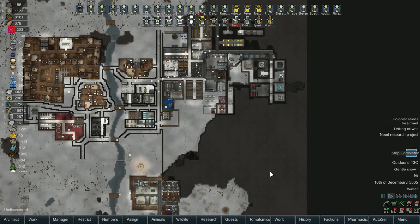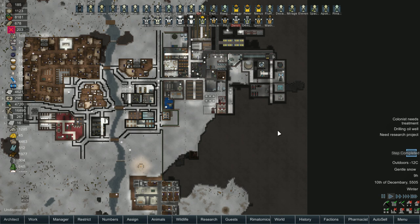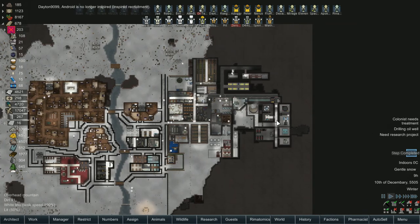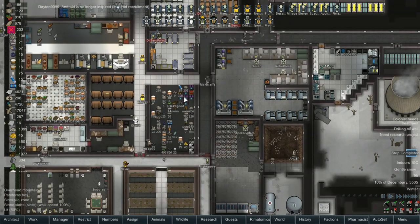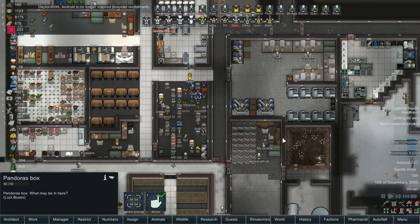Hello everybody and welcome back to RimWorld, the Atomic Robo Hotel. In the last episode we got our RimAtomic Research for Threat Detection finally done. So today is Raid Day. We gotta figure out how to make a raid happen. We're gonna try it using Pandora's Boxes first. If that doesn't do us any good, we'll just increase the difficulty and use Pandora's Boxes again. I just don't know if Pandora's Box will allow events when the game doesn't allow events. We'll see.